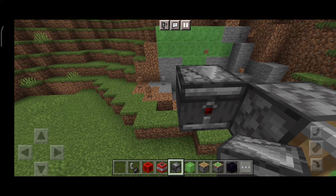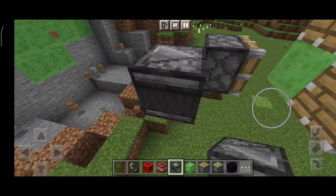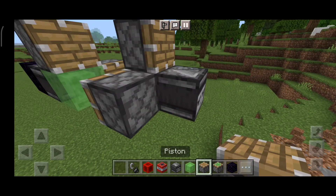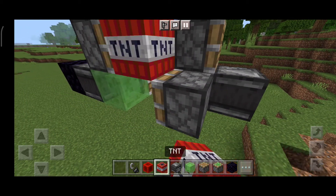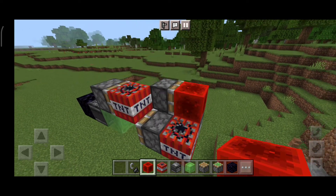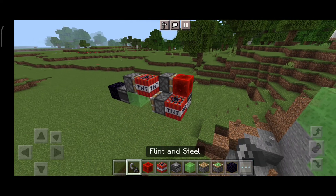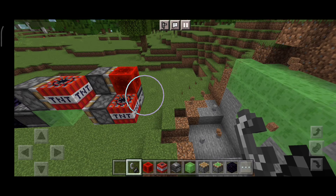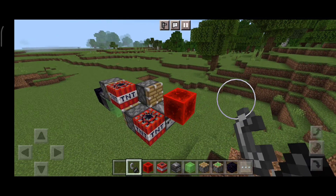Okay, now you want to place a slime block, then the piston, now the redstone — no wait, TNT first, double the fun — okay now the redstone. Let's do this once again, okay, there we go.